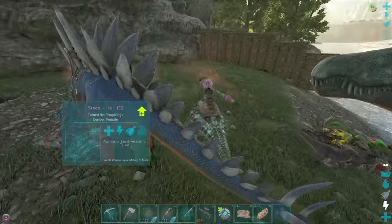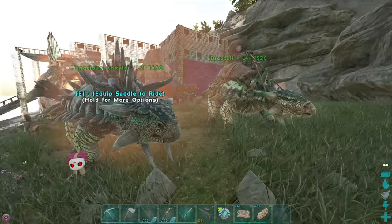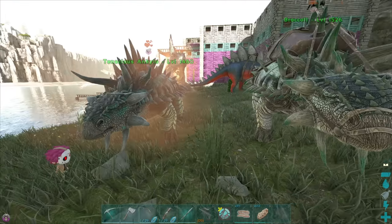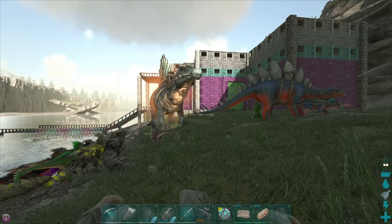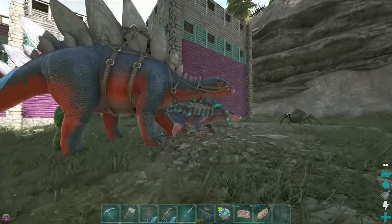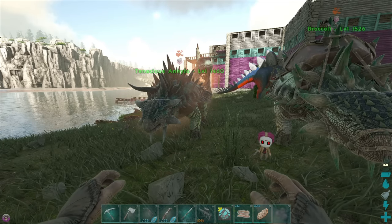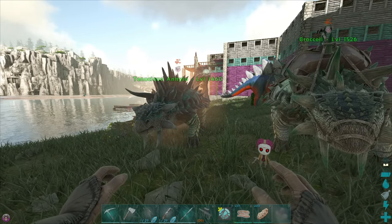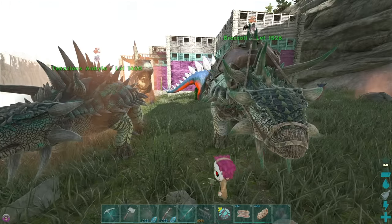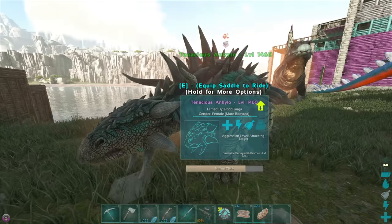Mr. Broccoli, would you like to make some babies? Because Miss Broccoli here, she's down. Let's enable mating and enable mating - and they are doing it. I think last episode I said I'm not sure how breeding with an alpha works. Apparently if you breed this female with this dude, there's a chance of them having a normal egg or a beta egg. And a beta is stronger than vanilla but not as strong as these alphas. So it's definitely better to do two alphas together - that's just something we should be aware of. We can get a normal Spino if it takes long.